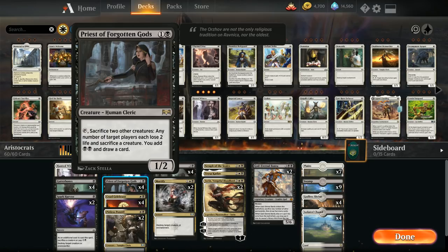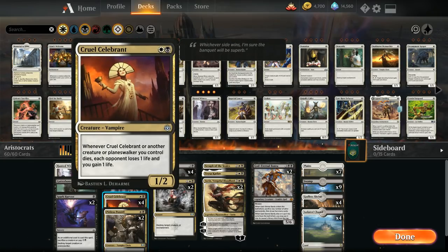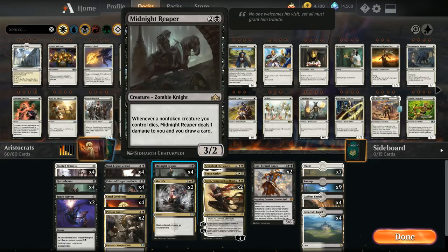We've got four copies of Cruel Celebrant, the big new addition from War of the Spark. Two mana for a 1/2 that says whenever Cruel Celebrant or another creature or planeswalker we control dies, each opponent loses one life and we gain one life. Having some sacrifice fodder, a Celebrant or two, and a way to sacrifice can lead to a lot of damage out of nowhere. It also lets us offset the life loss from Midnight Reaper.